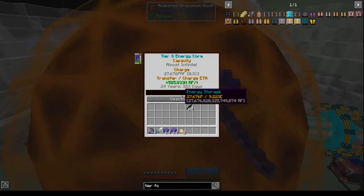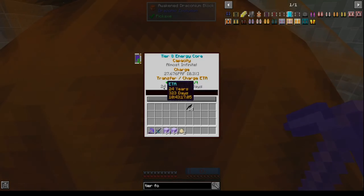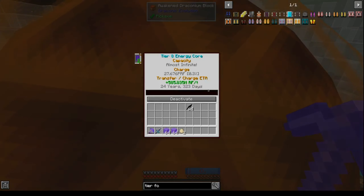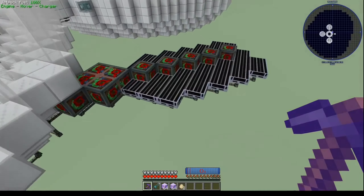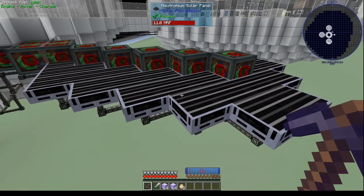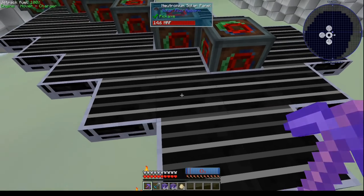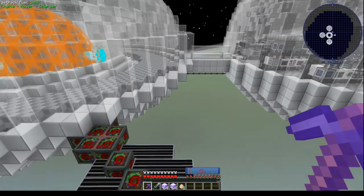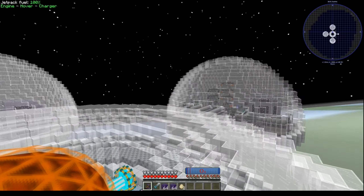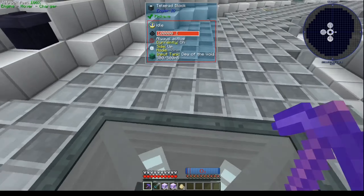Let's see how we're doing with power — we are at 0.3% full. It's going to take a while to fill up. I ended up making a full stack of neutronium solar panels because all of this stuff together when it was making things was really draining the power. But now it doesn't create any power at all.